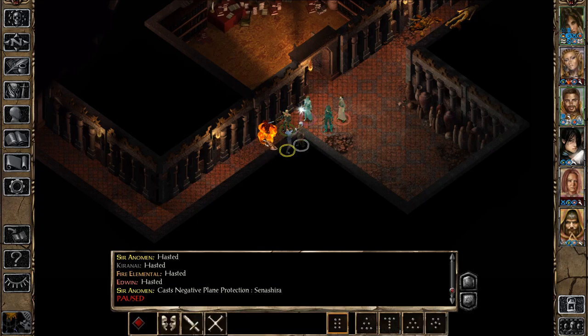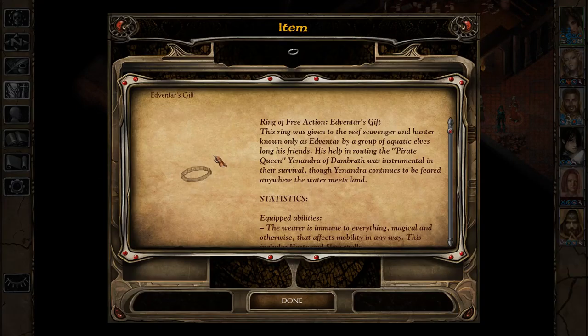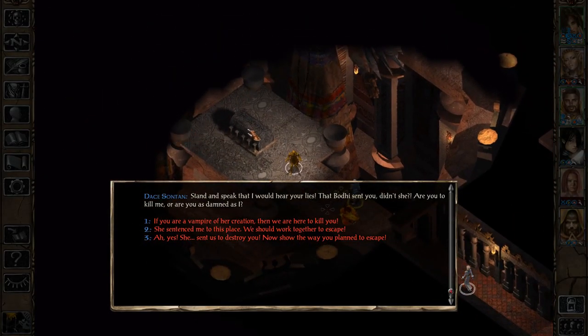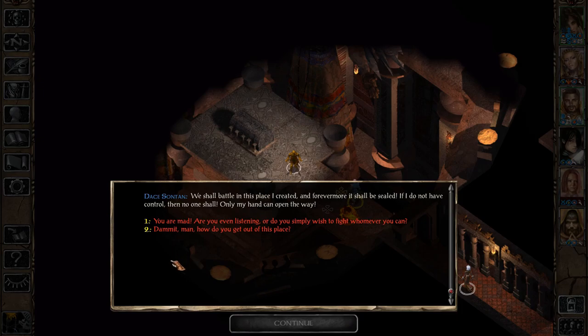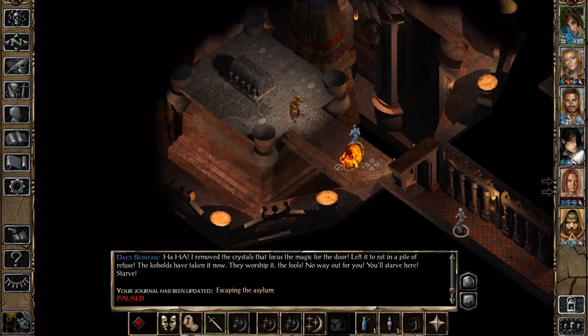We're going to cast Protection from Negative Energy on Anomen first because we only have five rounds of activity, so we want that protection to expire on Anomen first, then we'll protect Sanashira. We're going to Haste ourselves here. Here we have Dace Sontan — a vampire. He says: 'Stand and speak, that I would hear you. Lies, that Bodhi sent you — didn't she? Are you to kill me, or as damned as I?' No matter what we say here this is going to end up in a fight. This is the creator of this dungeon that Bodhi mentioned in her dialogue at the start — she made him into a vampire that she can control.